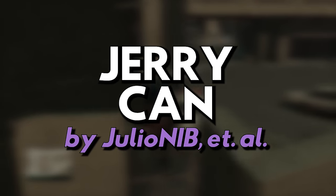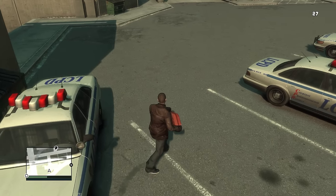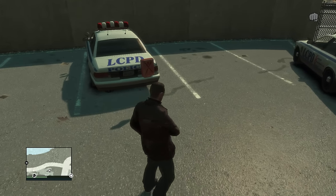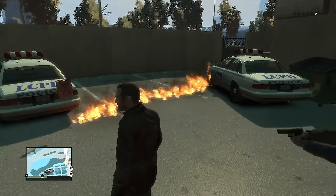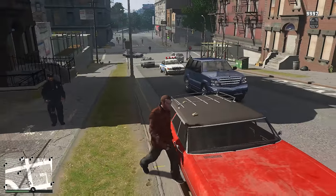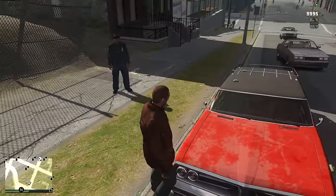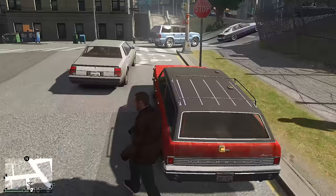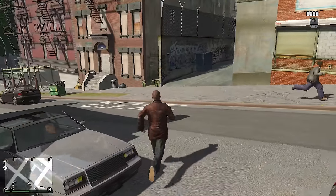Bonus mod number three: GTA 4 Jerrycan Script by Julio Nibi et al. This adds the jerrycan from GTA 5 into GTA 4 — you can set a trail of gasoline and light it on fire with either a lighter or a gunshot, setting the entire path ablaze. Bonus mod number four: GTA 4 Sticky Bomb C4 Script by Julio Nibi et al. This adds the sticky bomb from GTA 5, which can be detonated at any time by remote control. I didn't install this one since I already have sticky bombs from the Ballad of Gay Tony DLC content, but it's linked in the description.